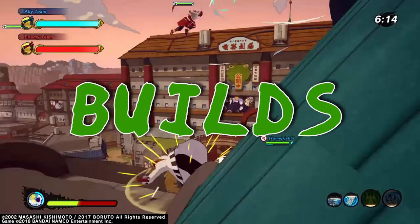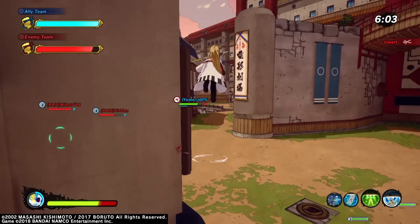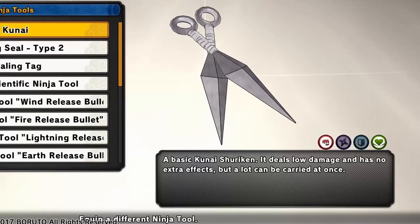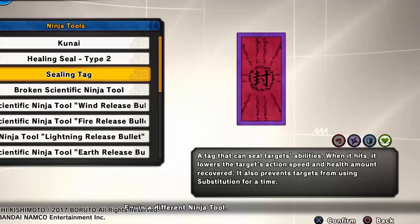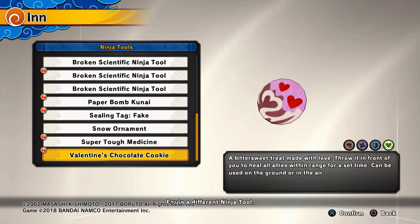This isn't strictly a build video — there's no single best healer build. There are builds that work for you and builds that don't. I personally think the Healing Seal is the best ninja tool in the game. If you're still having a hard time keeping people off you, you can use kunai. But if you're trying to be a healer-healer, I suggest using the Healing Seal or the one that does healing over time, though I think the Healing Seal is better.